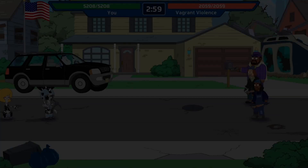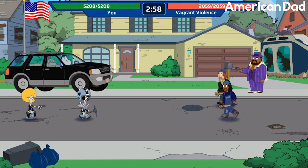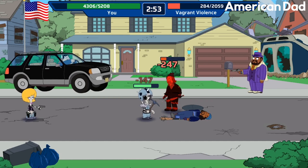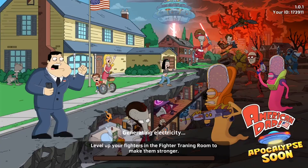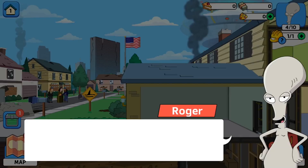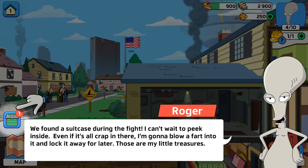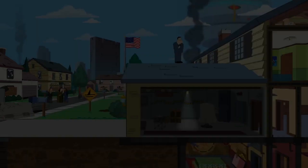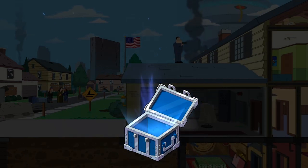Next up we have American Dad: Apocalypse Soon. This is the latest clone of Fallout Shelter, and of course it contains an American Dad theme. It will be your job to build an underground base by gathering an army of Roger clones that can be used to take back control of Earth and save the Smith family. At its core this is a gacha game, so collecting different Roger personas is key, which is why you will have to train and equip them to ensure success.